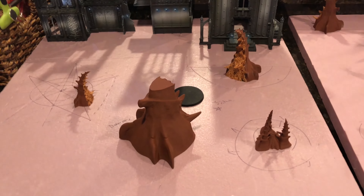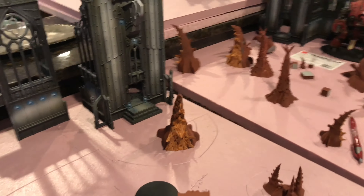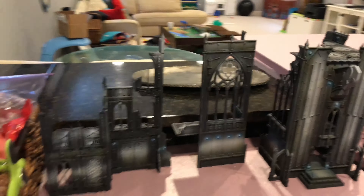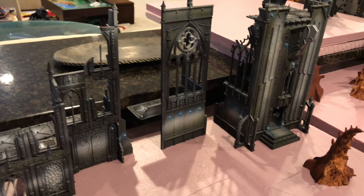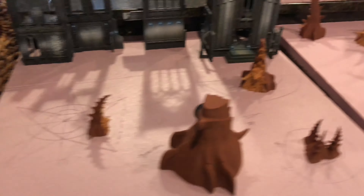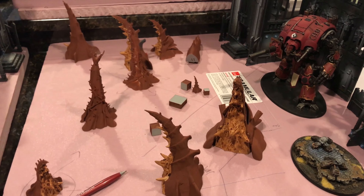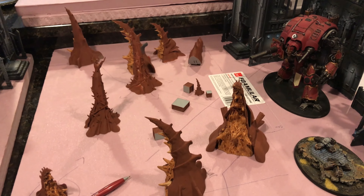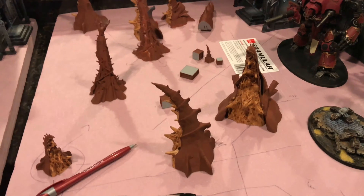Before we start cutting and gluing and putting everything together, the first thing we're going to talk about is layout design. We took our sheets of 2x2 styrofoam and started to lay out our ideal board. We decided we wanted to do ruins and we are using a GW church which I recently built and Josh painted up. The church is going to go in the back and all of our units are going to go on the front.